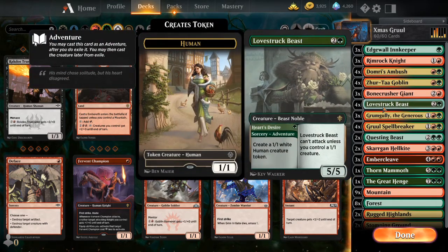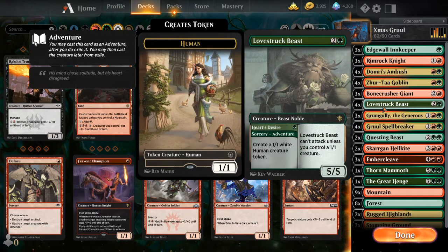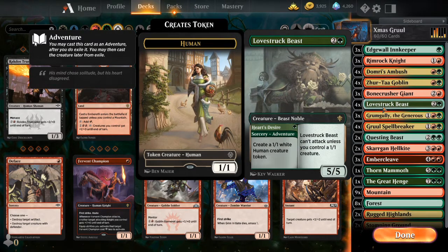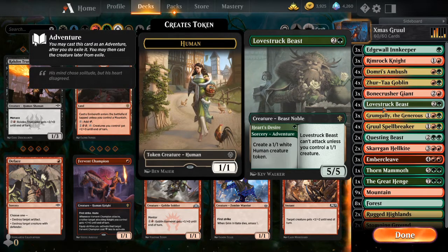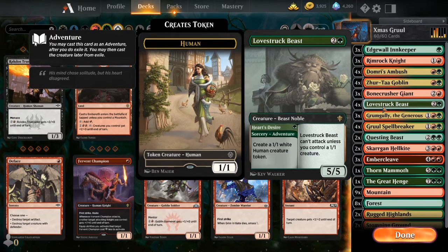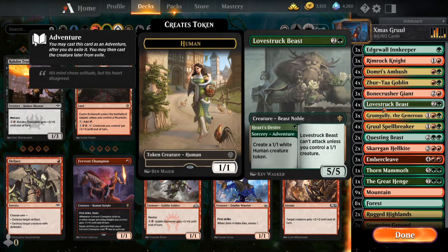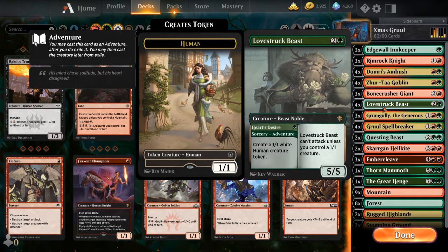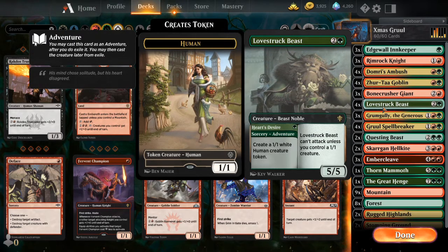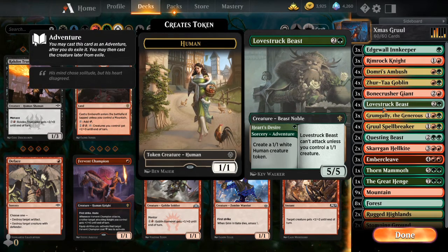Up next is the Lovestruck Beast. A 5-5 for 3 mana is pretty good. The 1-1 requirement isn't that hard because we have the Innkeeper and the 1-1 token it creates. No Trample or anything like that, but this is one I kind of target a lot with Domri's Ambush. Domri's Ambush works even if I don't have a 1-1 creature - so if they shock my 1-1, I can still use Ambush to take out their biggest threat. It's a really good card, but without Trample it's not exactly the best for what we're trying to do - though the size really does help out.